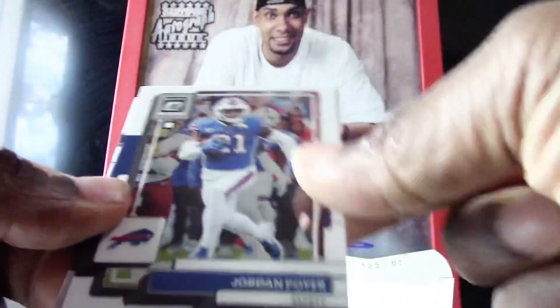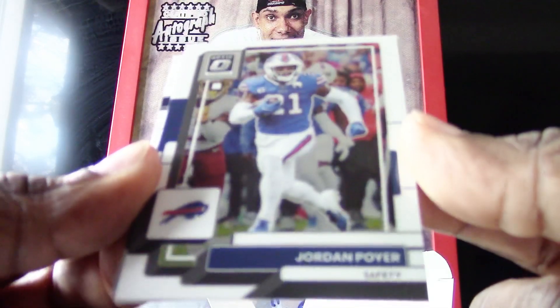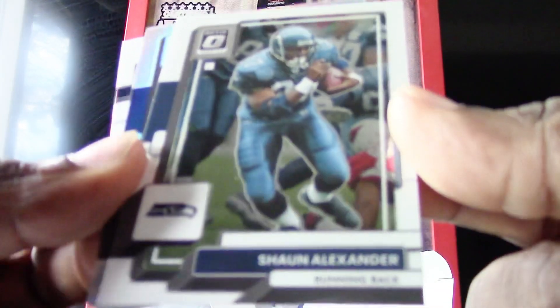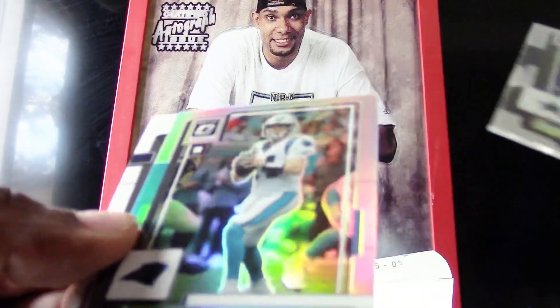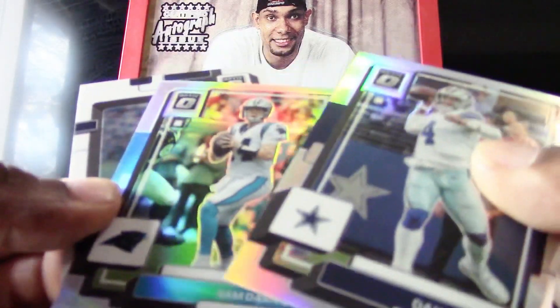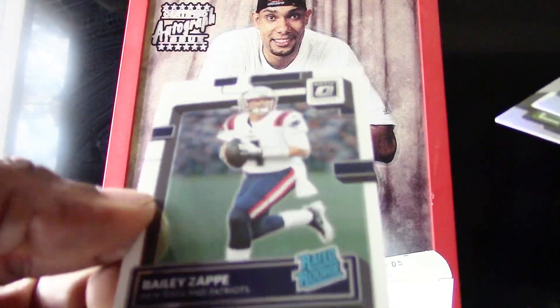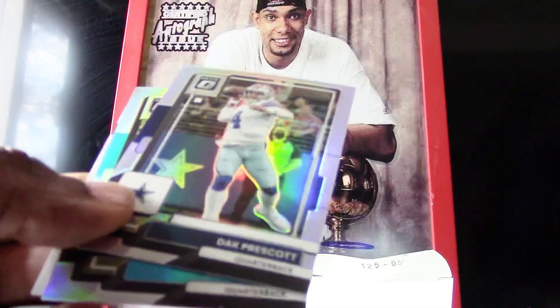I'm wondering which format is gonna win — you guys are going to choose. We have a Jordan Poyer, a Sean Alexander. Very nice — a Dak Prescott. We have five cards in this pack: Sam Darnold hollow, and we got a Bailey Zappe base rookie.